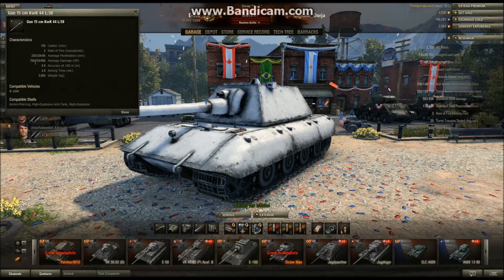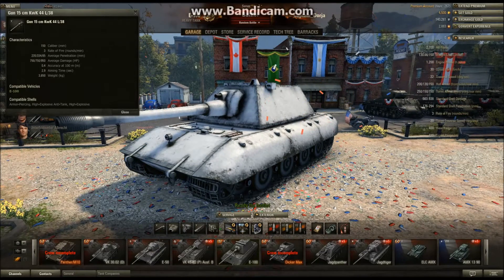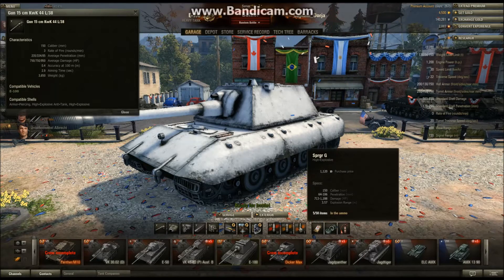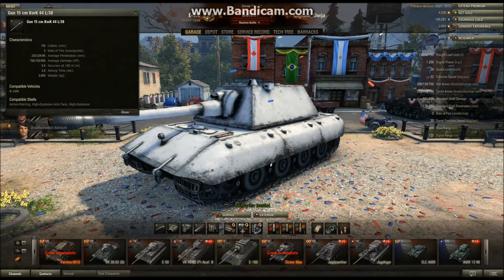Because of that really crappy penetration, it's a good idea in the E-100 to carry a varied ammo load. Luckily, the E-100 can carry a ton of shells, because you're gonna need them — you need to change ammo types all the time. I keep 5 high-explosive rounds, 15 premium shells, and 30 armor-piercing shells.